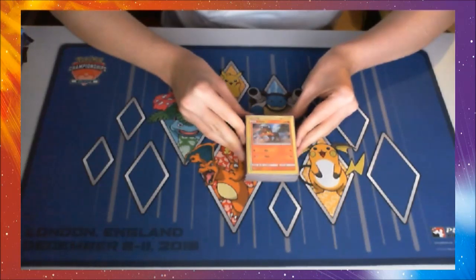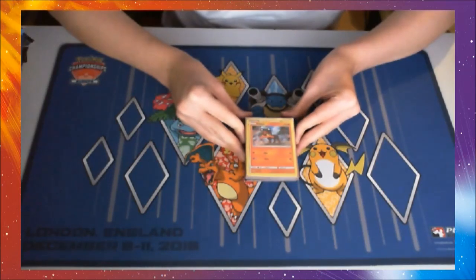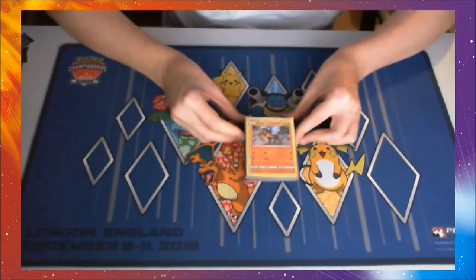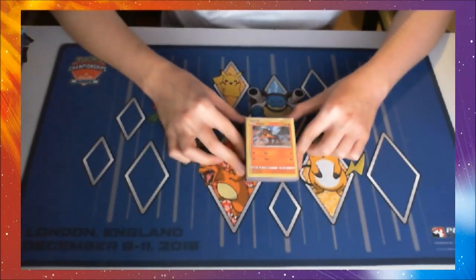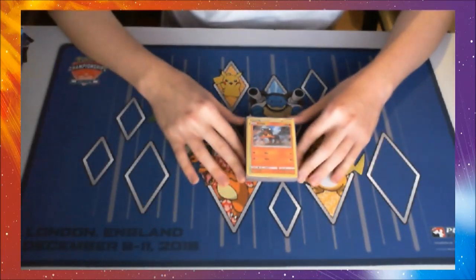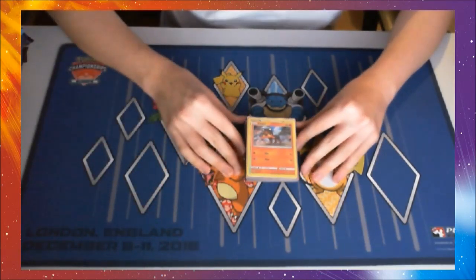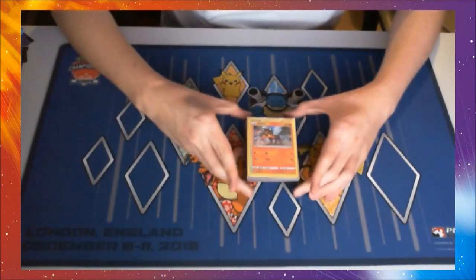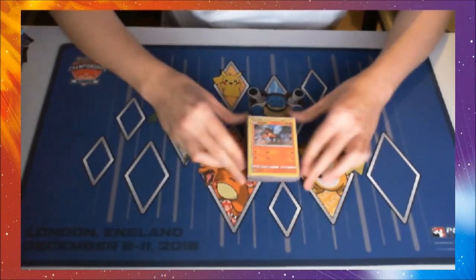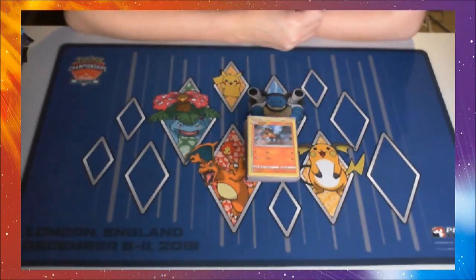We're also not featuring any lists with Choice Band, another really good card from this mini set that Japan are getting, because we've had a full set list revealed for Sun and Moon 1 and we know we're not getting any of these cards. We wanted to get an initial Incineroar deck list out to you that will inevitably be improved by things like Choice Band and in this case Oricorio.